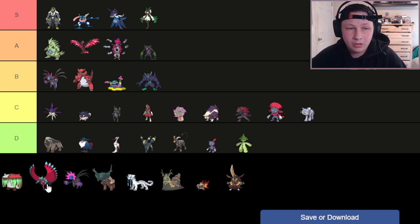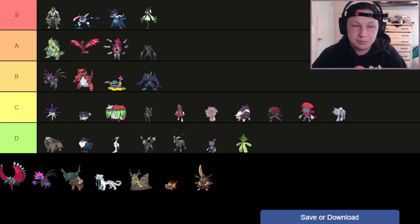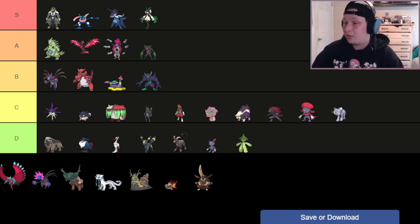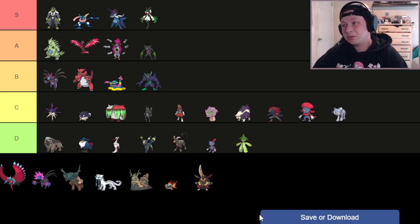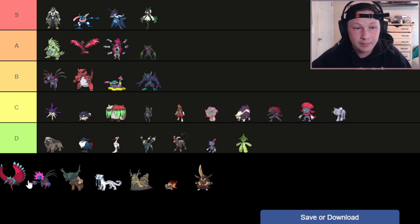Next up, we have Brute Bonnet — a hard one to rank. I'm going to put it in C tier. I don't think it's worth drafting unless you have Sun. With a Protosynthesis Attack boost in the Sun, Brute Bonnet can be an absolute monster — maybe even with a Tera. It gets actually good coverage in Close Combat alongside a dual STAB of Dark and Grass. It also gets access to Spore, which is really valuable. It doesn't get Swords Dance, but Growth in the Sun makes it very threatening. Outside of Sun, it's slow and has a bad defensive typing.